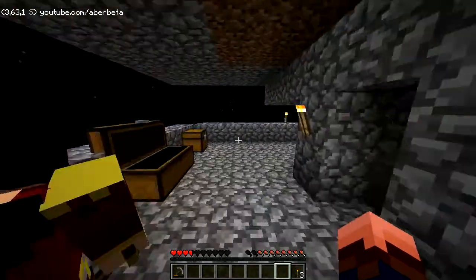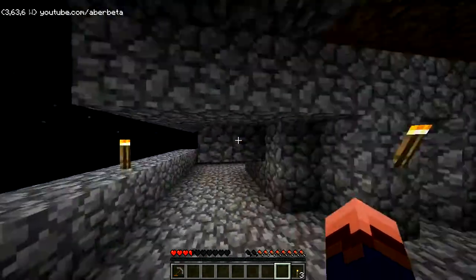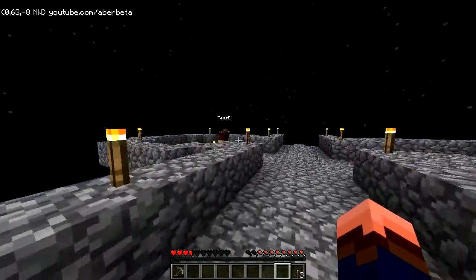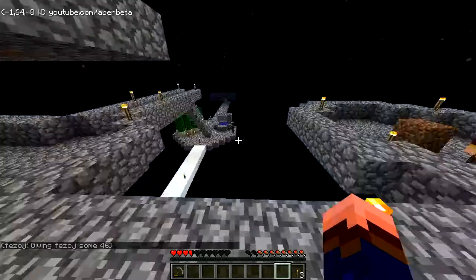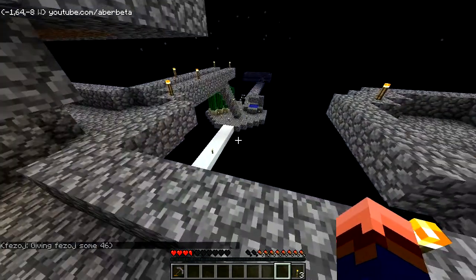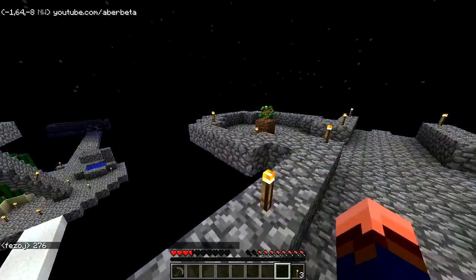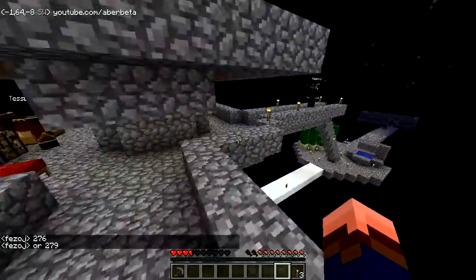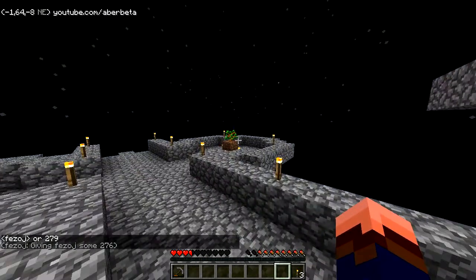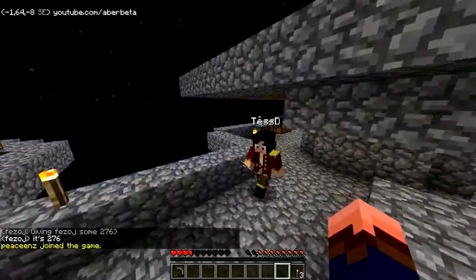Rules are: do not purposefully jump off the island to regenerate your health — that's kind of obvious. No hacks, mods, or flying. We had one person use a mod to get some saplings, but that's okay. Playing at least easy — I think we're on medium. Challenges: build a cobblestone generator — we've done that. Build a house — we still haven't done that. Expand the island — we've definitely done that. Make a melon farm. Make a pumpkin farm.